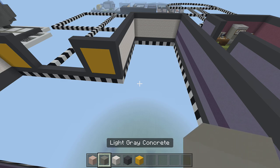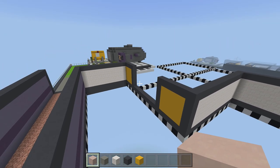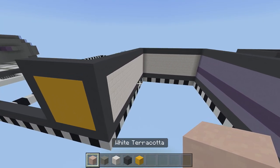For the flooring we're going to need white terracotta and light gray terracotta. To start, take out your white terracotta and fill in the entire floor of your locker room with white terracotta.